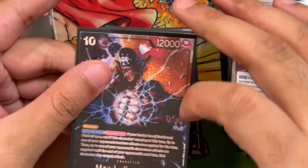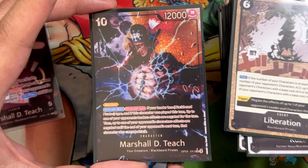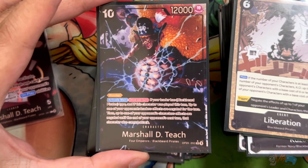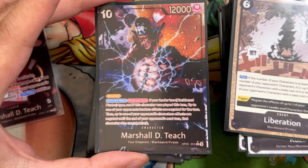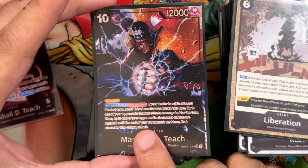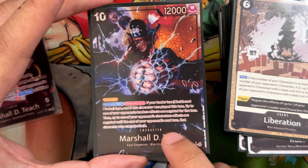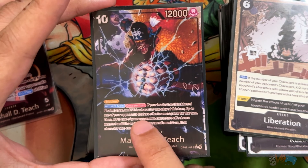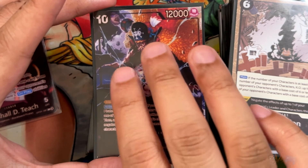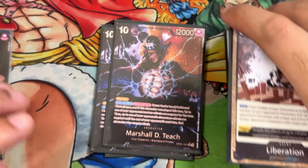The last card is Marshall D. Teach from OP09 — 10-12-0, innate blocker. Activate main: if your leader is Blackbeard and this character was played this turn, up to one of your opponent's leader's effects are negated for the turn, and up to one of their characters is also negated and cannot attack. For example, against Nami, they won't be able to use the heal. It's a two-part combo: the leader is only negated during this turn, but the character is negated for the next turn as well.